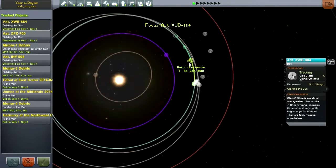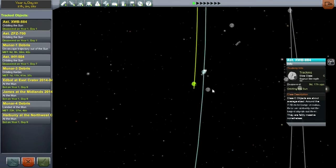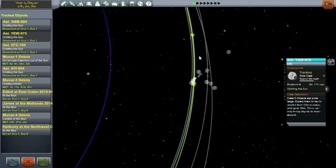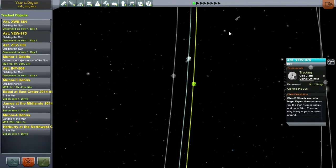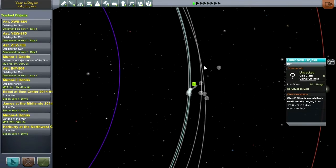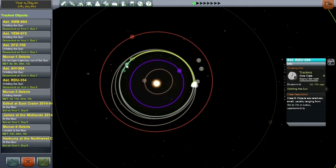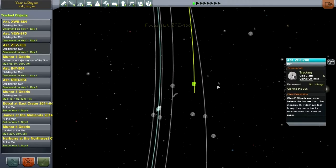The asteroid we were mainly concerned about for our first mission is going to arrive in five days, so we've got plenty of time to practice. Let's start tracking more asteroids. This one is a class D — we should definitely track that. It doesn't seem to be coming in though. This one is a class B — pretty weak, but maybe it'll be interesting to mess around with. Let's just track it. This one comes in and it looks like it'll hit us eventually, so that's a good one.